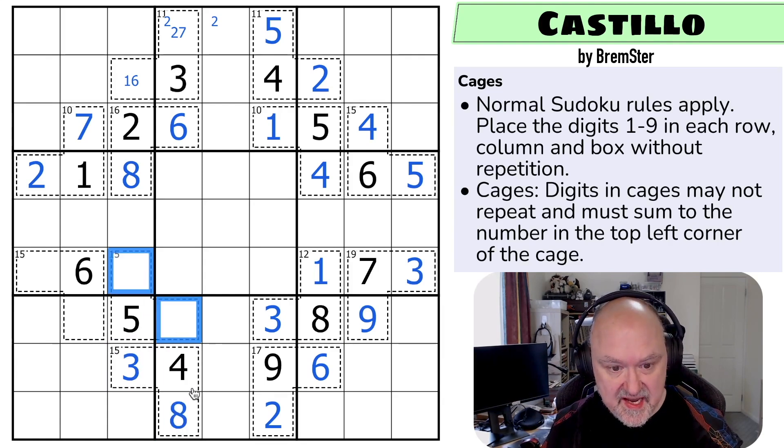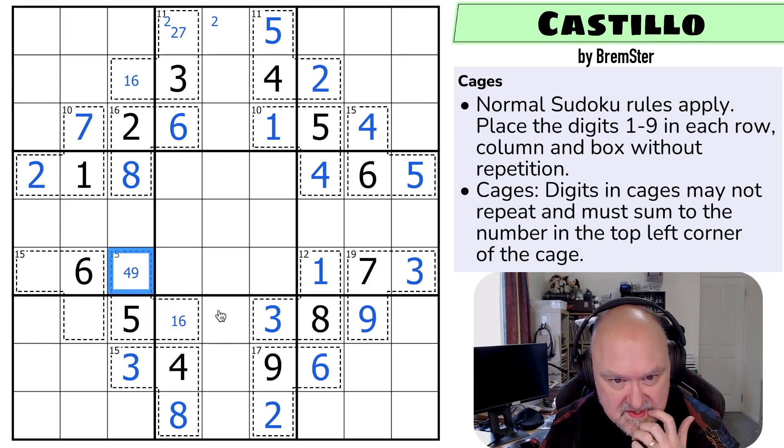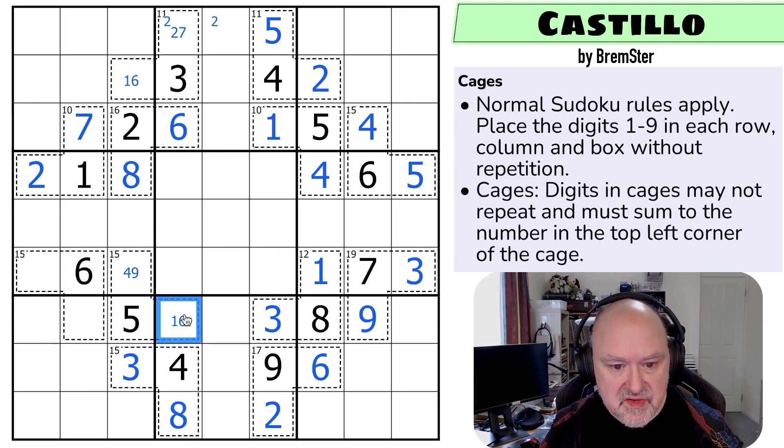These digits have to sum to 10. One, nine would be one here and nine here. Two, eight - no, I can't do two, eight because neither of them can be eight. Three, seven doesn't work because neither of them can be three. Four, six would have to be six here with four here, and I think that works - oh no, it doesn't. So this has to be one and nine.